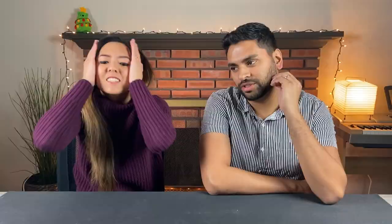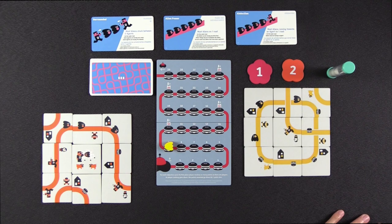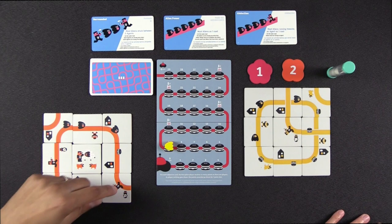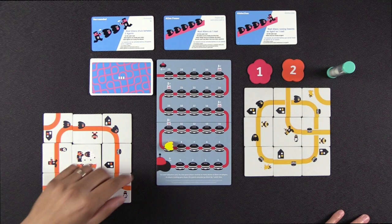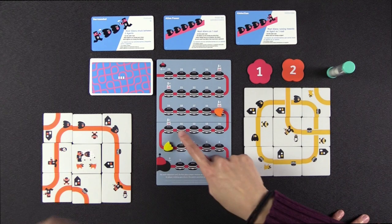Let's make sure yours is legal. This road comes in and out of the city — this one, and this one, and this — okay, everything is legal. Wow, you made a loop! Most aliens running towards an agent: three. Most aliens on one road and most aliens between two agents — the sandwich. So you get six points, I get zero. You finish at fifteen total — the game is done!